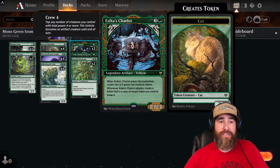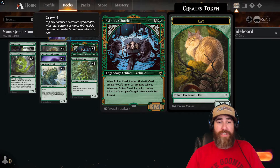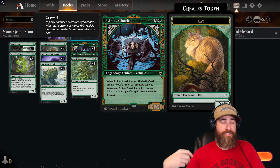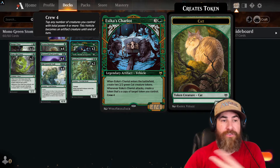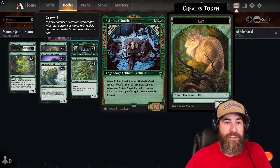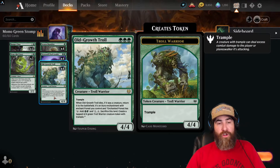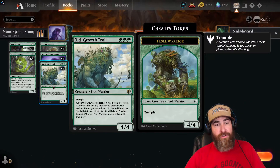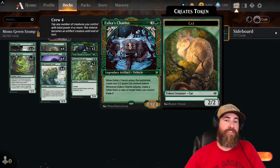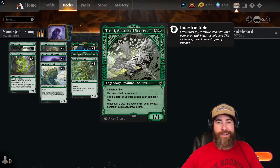For our late game drops, we have three Esika's Chariot. Not only does it keep making 2/2 Cat tokens, but a lot of times opponents will Skyclave Apparition your stuff and when you get that token back you can copy it. If you throw Esika's Chariot into Old Growth Troll there are just a lot of synergies. We also have one Toski — indestructible, can't be countered, draws you cards. One is all you need.